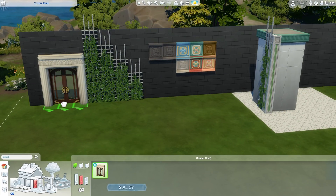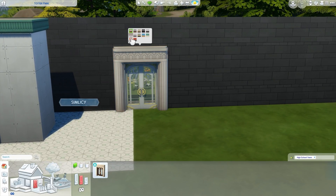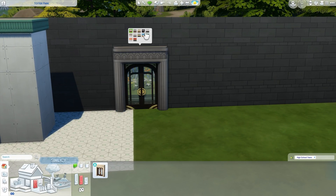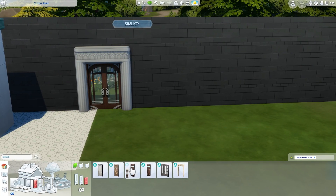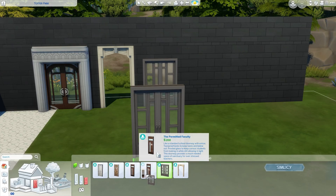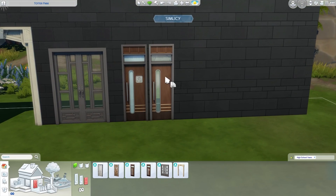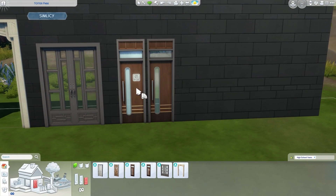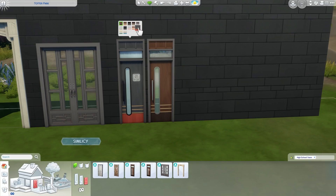We have one medium wall height door — again art deco. I used it in the front of the school I built. It's just such a pretty door in really nice color swatches, very different to other doors in game. The short doors are my favorite. We have an archway which is very simple, one in an art deco style, and then two of the same door. The only difference is teens in high school are allowed to pass through one, and not the other — so you can make a teacher's lounge that students can't enter.